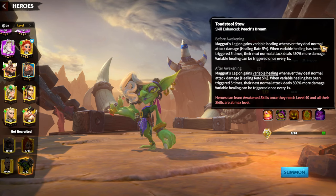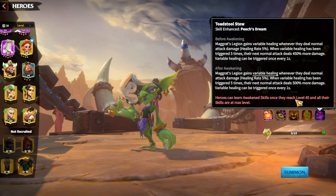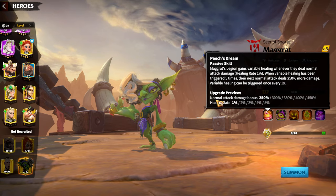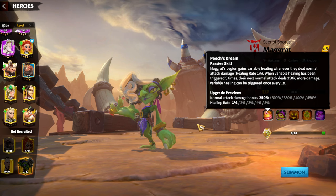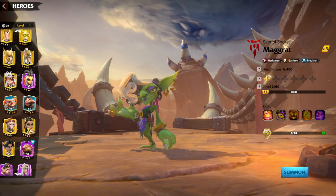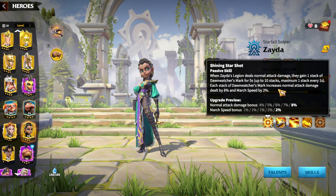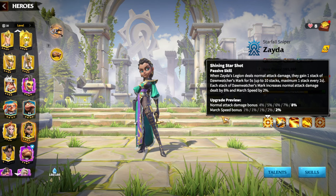In terms of the awakening skill, there is one big plus: 15% more, so you'll deal 500% more damage after triggering variable healing. Everything around Magrot is built around that first skill, Peach Stream. And this hero pair is so great because it has strong synergies with Zayda. Zayda has normal attack damage bonus 8%, which is already a synergy toward Magrot since Magrot is all about normal attacks.